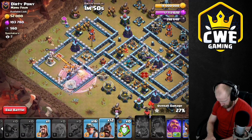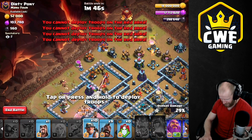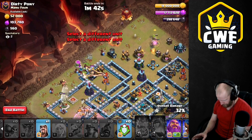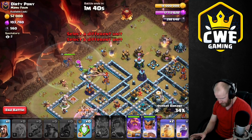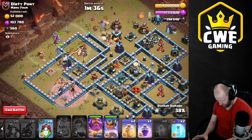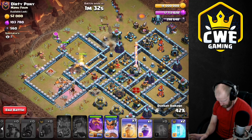We'll send in a couple hogs to snipe that off. Oh crap, I should have sent the hogs earlier — the ward statue is causing too much damage and it took down my queen. We'll see if we can still get this but it's going to be rough. Let's get a wizard to follow up over here. Heal going to this area at the scatter shot.